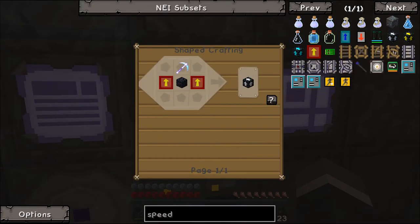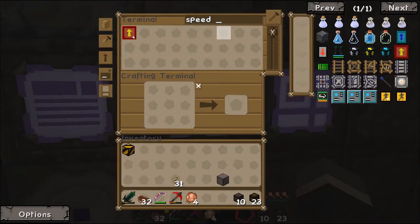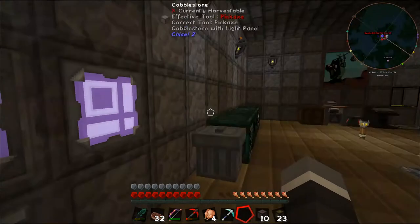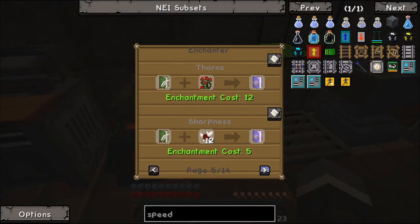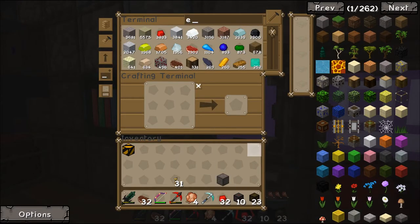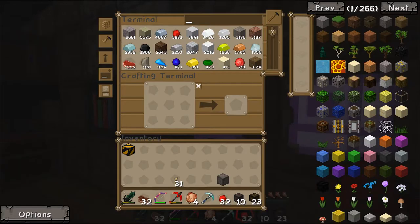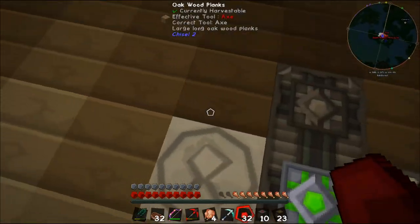We should be able to do a diamond pick like so. Efficiency - I think is redstone. We need 12 redstone to get efficiency one. We need a book - a book and quill. Ka-flunk, one of those! I know we're going to need a butt ton of levels, so I'm going to go in here and grab a couple of stacks of experience.